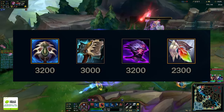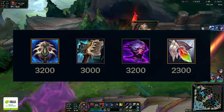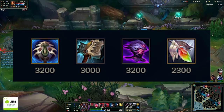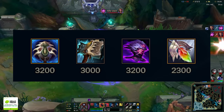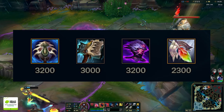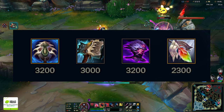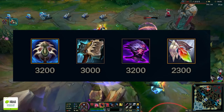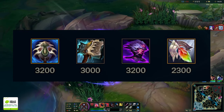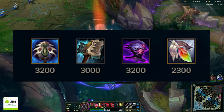Some situational items: Profane Hydra is a carry-oriented win-more item. It's a mid item but worth experimenting with. It works better in low elo as a carry tool — if you're 5-0 with Black Cleaver and the enemy team has percent HP, Profane Hydra can work to keep winning. You start playing for jungle, pushing lanes, and killing the enemy laner easier. It's a B-tier item but has its merits.